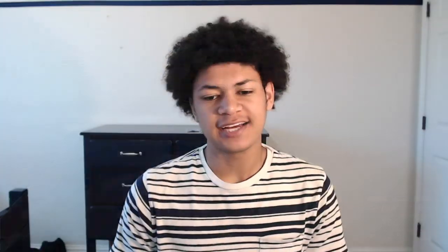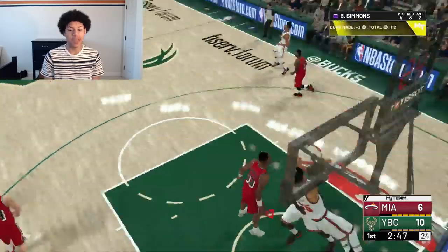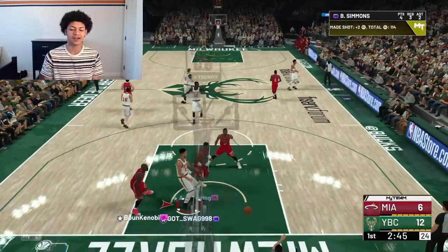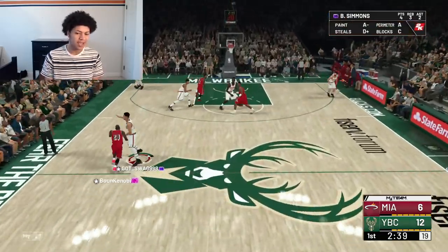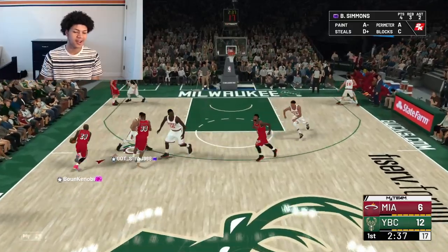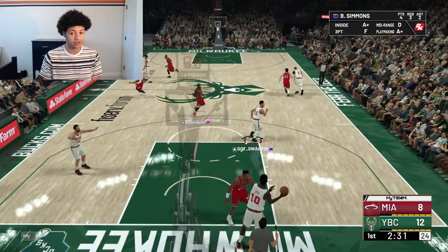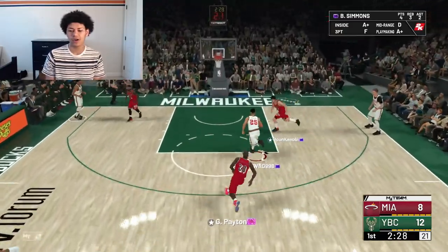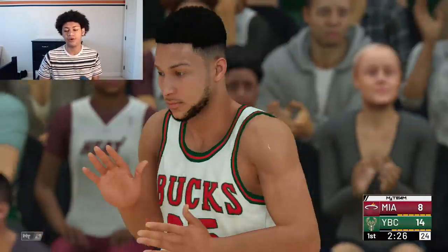It still blows my mind how the Galaxy Opal Ben Simmons has a 98 three-ball with a boost — that's completely unrealistic. We got the Amethyst Simmons going all the way with a two-handed dunk. 2K can be really unrealistic sometimes — like in Madden Ultimate Team, cards like Ndamukong Suh and Warren Sapp didn't have 99 speed. Defensive tackles shouldn't have that. Ben Simmons has his takeover activated and my opponent calls a timeout early.